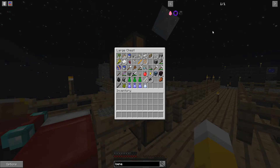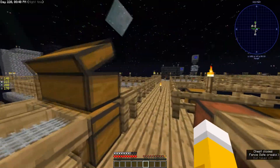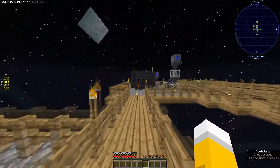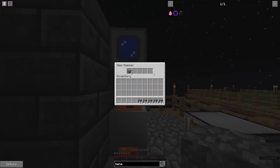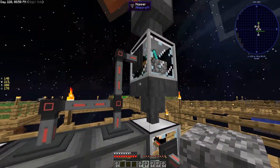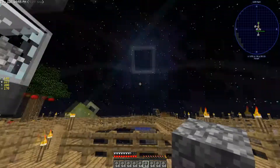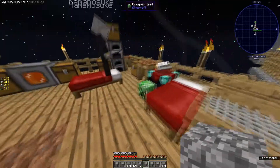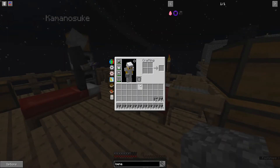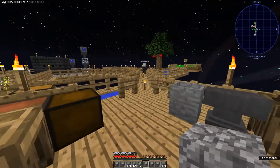You need four unstable ender pearls, which I think we can do. And we should be able to do the compressed cobblestone — I've got infinite. I'm gonna work on that. That'll do for this episode, which was a disaster of an episode.